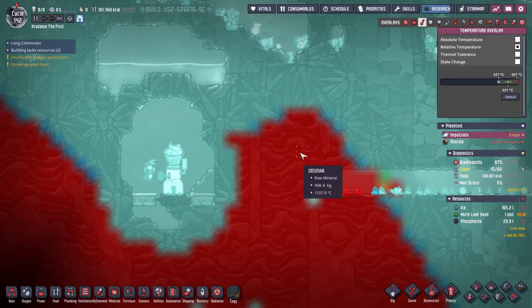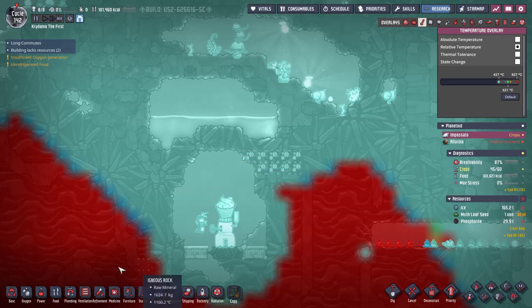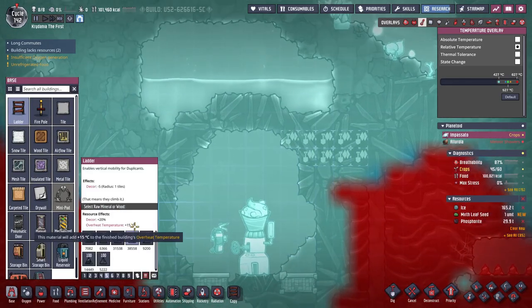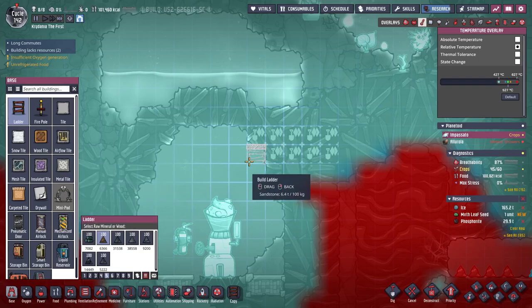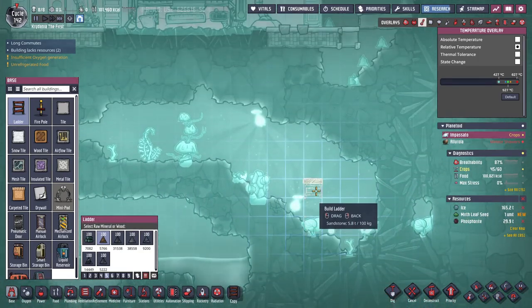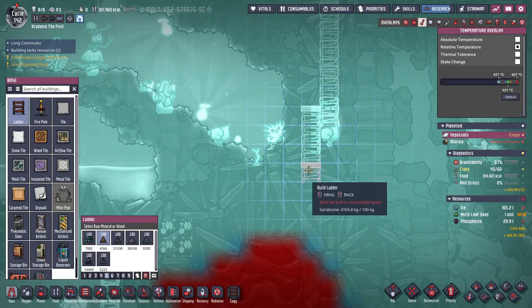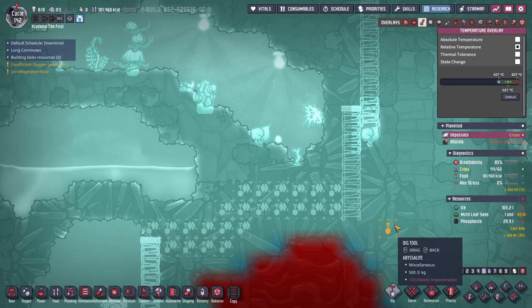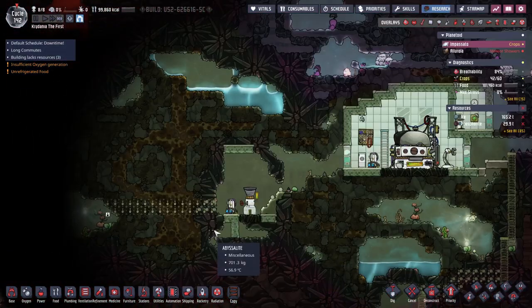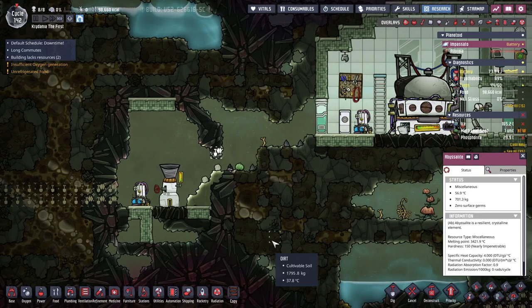And make this out of abyssalite — no, I'll just use sandstone again. So I'll do that. And that one — I have no access because of stupid abyssalite. And I want to start making steel. How do I make steel? Refined carbon? How the heck do I make refined carbon and lime? Lime I make from crushing lime shell or egg shells.